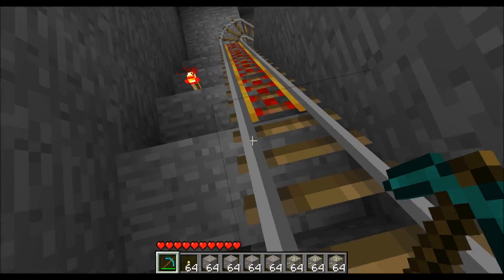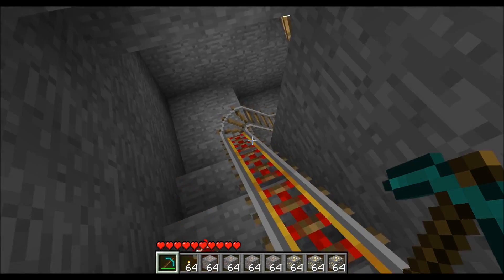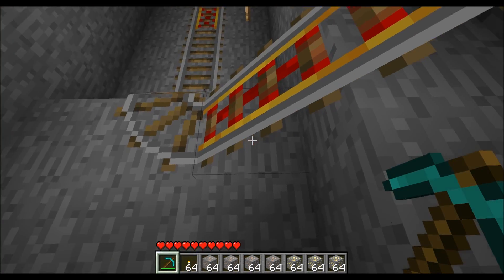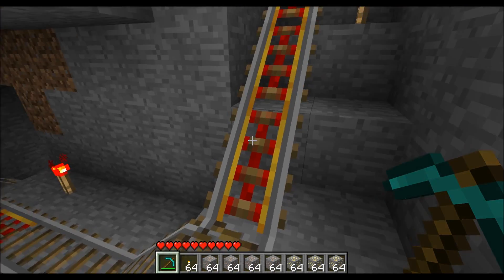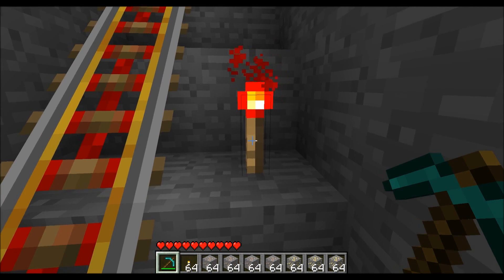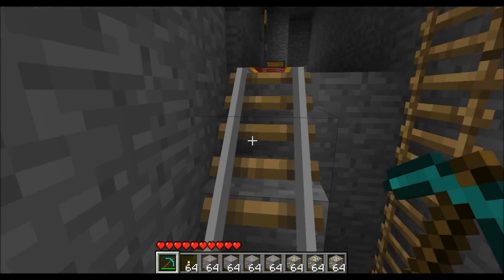Minecart tracks can basically go straight, have corner pieces like this, and go up one block. Booster tracks can also go straight and up one, but they cannot have corner pieces. Booster tracks are powered by electricity, so just put a little redstone torch next to them.